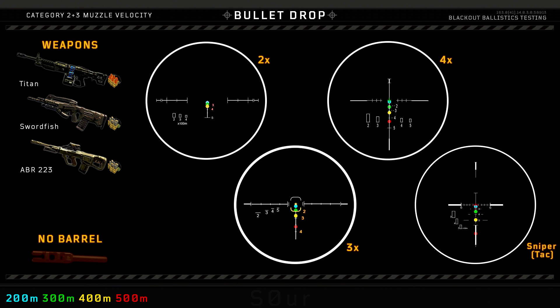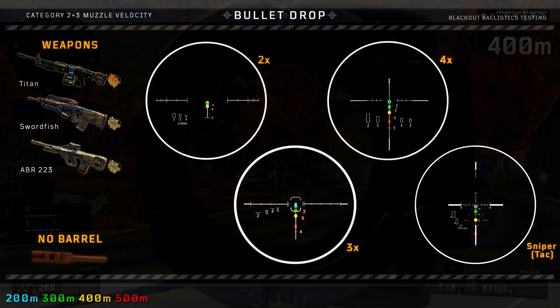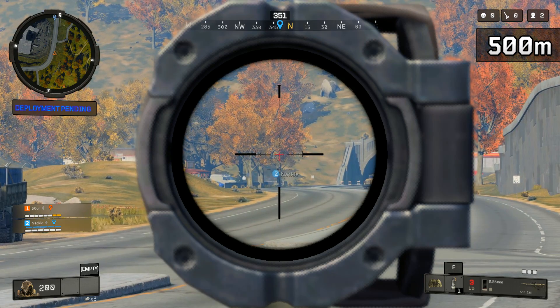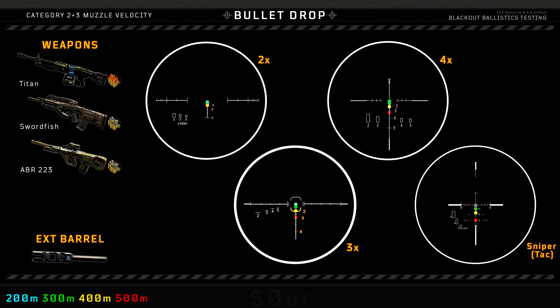Moving to the category 2 and 3 weapons. The sniper scope is there because you can use it on the ABR and Swordfish, but you can see it's maybe more useful on the SDM. With these weapons at 500 meters, you would have to cover up the enemy's head behind that thick bar at the bottom, but at least 400 meters is at the 500 meter line - that happens to work out pretty well. Although this is all irrelevant: I wouldn't recommend sniping with the ABR, and especially the Swordfish. Those dots are only for hitting the first shot of the burst; you can't control where the rest of them go. With the extended barrel on, the 500 meter line on the sniper actually works at 500 meters - but sniping with these weapons is still not going to work too well.